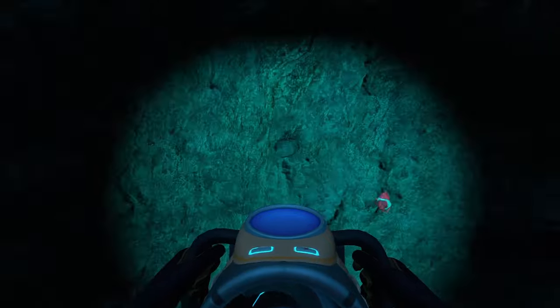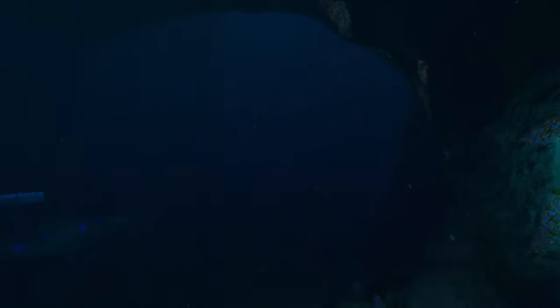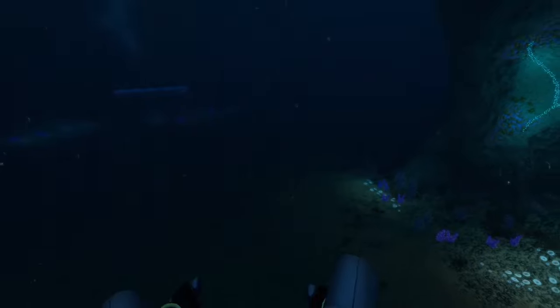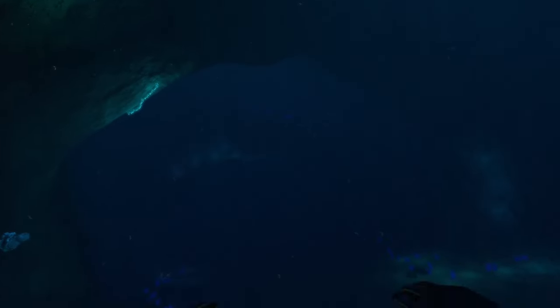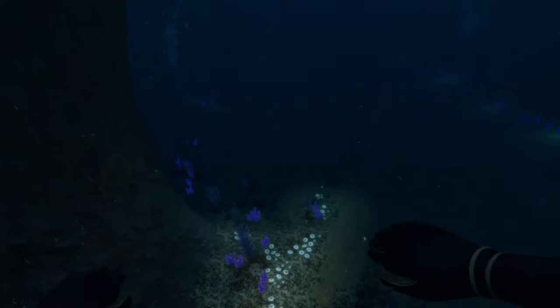This biome is also extremely resource rich — you've got shale outcrops, and the Sea Treaders also kick up shale outcrops as they walk around. As far as threats go, the only thing you may encounter are warpers, and they mostly spawn outside the cave in the Sea Treader's Path biome rather than inside the cave itself. If the warpers end up attacking you they can pull you out of your vehicle, so be careful, but if you can get past that annoyance you can make a pretty cool creative base here with the Sea Treaders as ambient background noise.